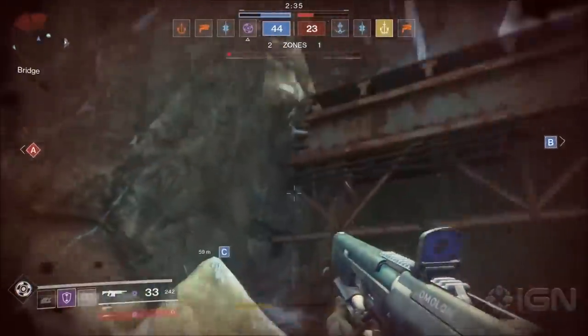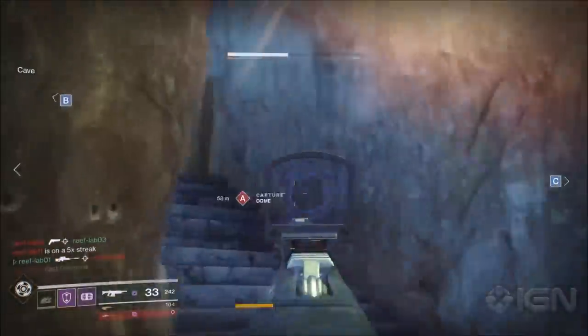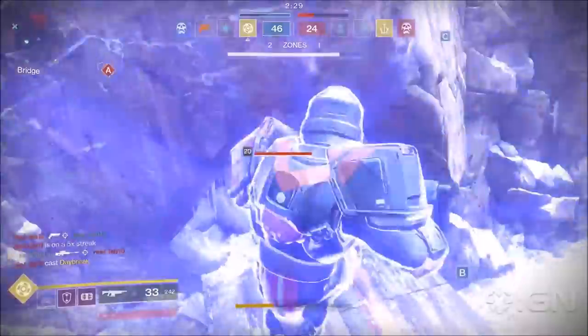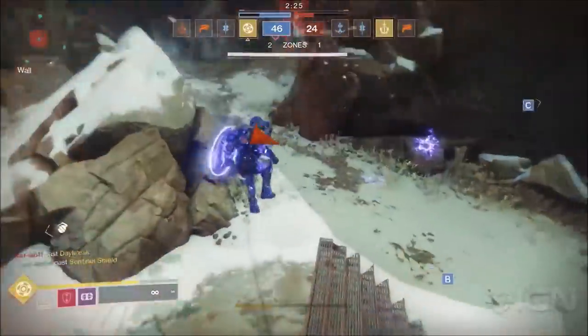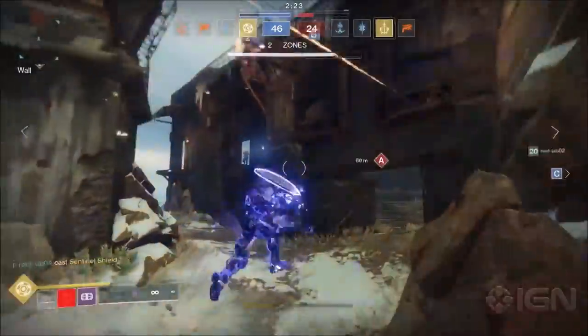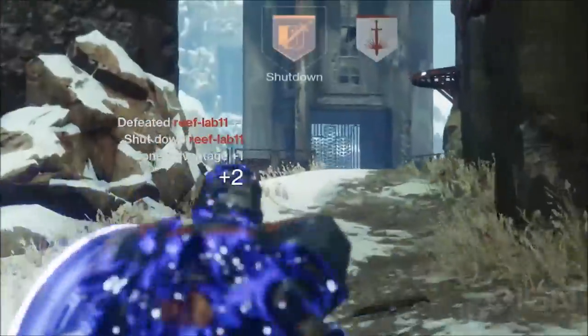Next up, we're going to see a Sentinel take on a Dawnblade. Spoiler alert: Titan master race. After the Sentinel activates his super, what follows is a bit of a kerfuffle, with both the Sentinel and Dawnblade finding it hard to land the killer blow — it's all a little bit hectic — but the Sentinel finally lands a strike and shuts down the Dawnblade.